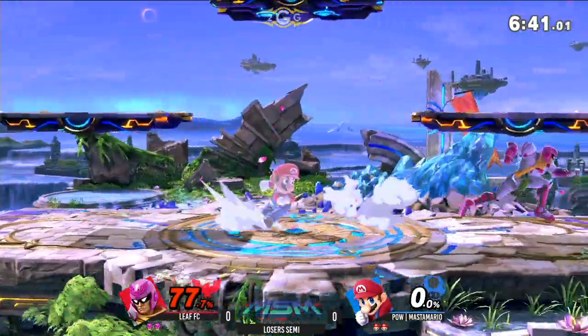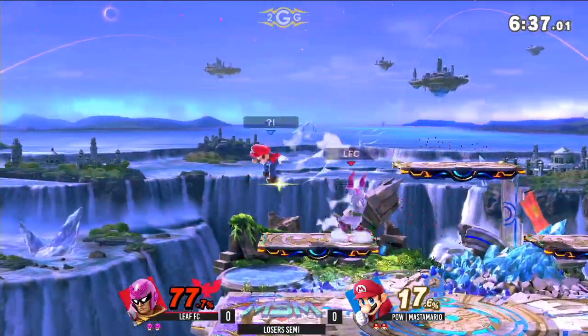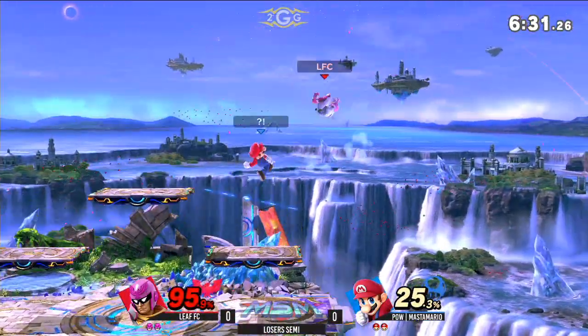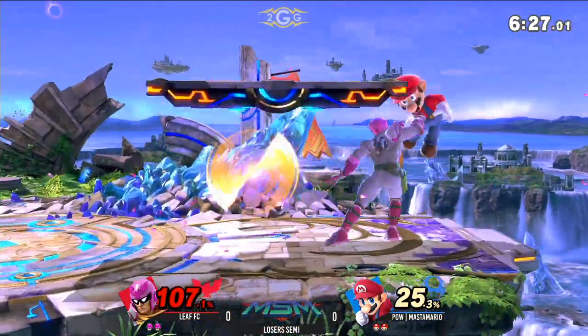Alright, so Leaf FC actually pulling himself right back into this game. He's only at 77%. If he plays his cards right, Falcon does have the potential to get really early KOs. He's got to be really careful, but it looks like he's not quite fighting it.